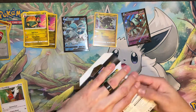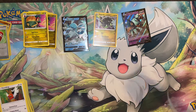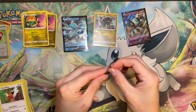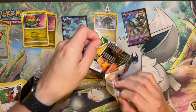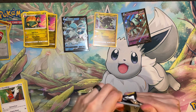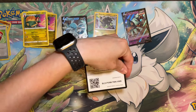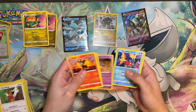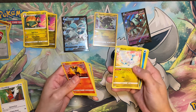All right, last pack. Got Litleo, Chichinu, Dino, Pumpkapoo, Carvana, Rescue Carrier Reverse, and another Altaria.